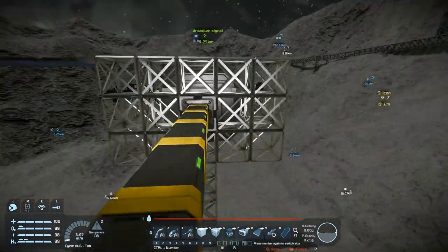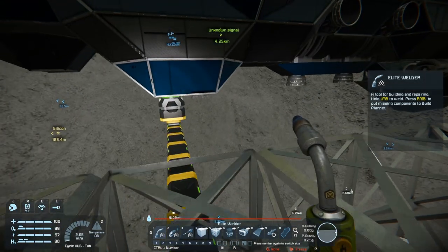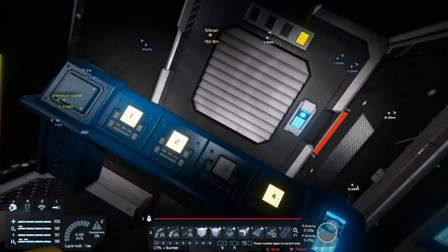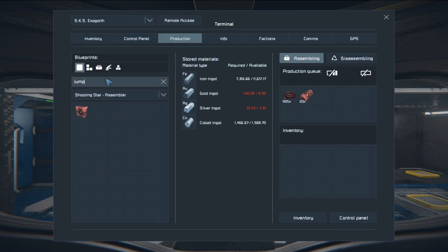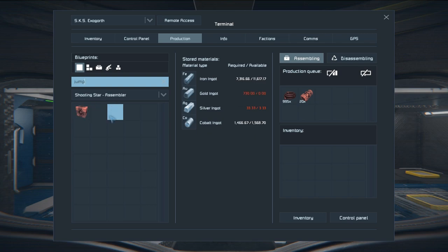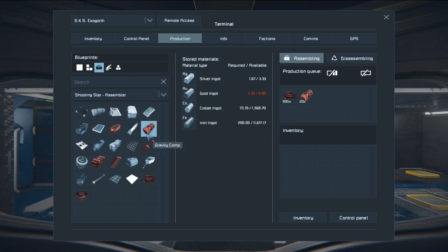I had in my little brain to build a jump drive. I've actually created a Mark 3 version of the Shooting Star that has a jump drive on it in creative, so I have the design ready. The problem I've run into is — guess what — what is required for a jump drive? Gold. We need 700 gold, 995 superconductors, and 20 gravity components to do this.